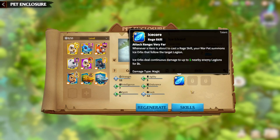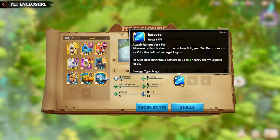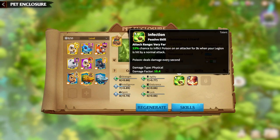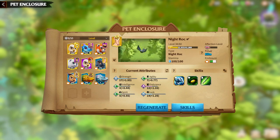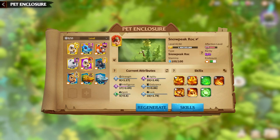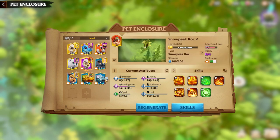After those updates, we can now get a 2-star main skill Warpet. My main advice would be: don't try to build your Warpet if its main skill is not at least one star. For example, on Venomous Lizard I have one star, on Night Rock one star, on Snowpeak Rock one star. This star means a lot.